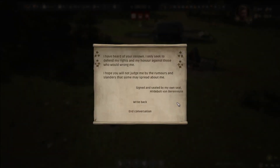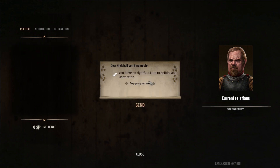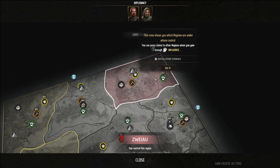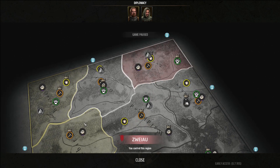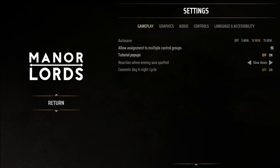New message. 'I have heard of your renown. I only seek to defend my rights and my honor against those who would wrong me. I hope you would not judge me by the rumors and slanders that some may spread about me. Signed and sealed by my own seal. Heal the bolt von Berenrout.' 'You have no rightful claim to sell bits.' Is this the only thing I can drop? That's rhetoric. I need funds. I guess I'll go with this one. It's the only paragraph I can really drop.